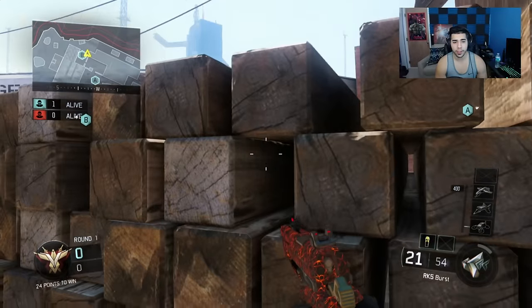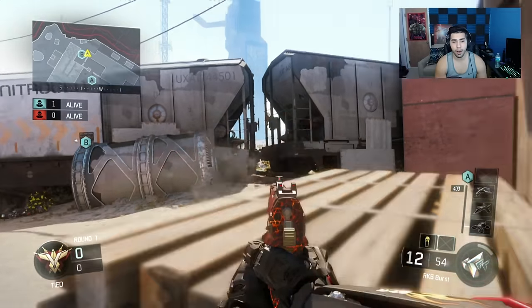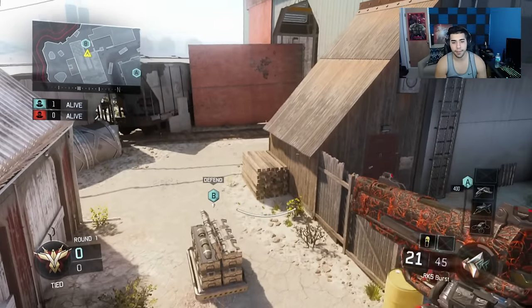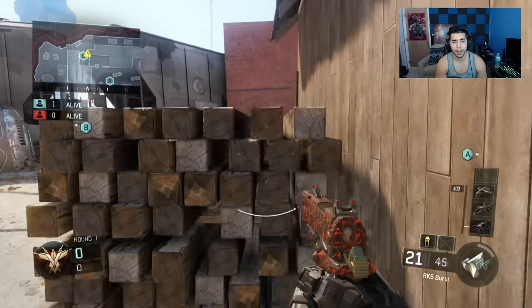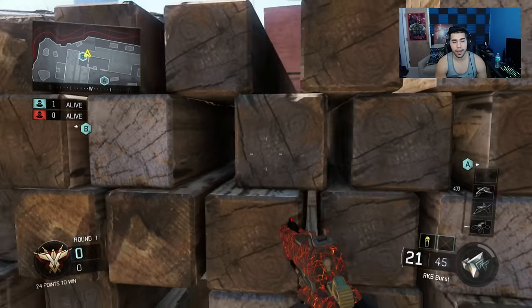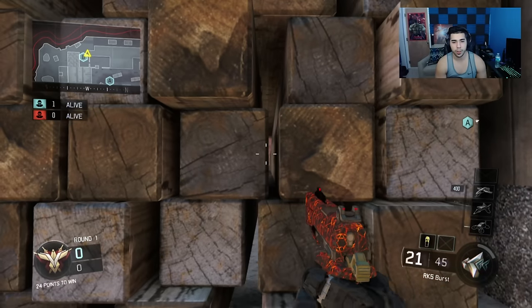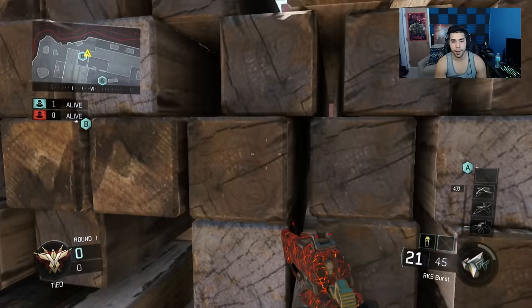Another spot people rarely ever use — I feel it's highly underrated — is this wood pallet right here. If you crouch, they can't see you. You can see if someone flies over you, and you can see through the cracks if someone's passing right next to you. You can run away or even go for a play after. If you're feeling a little unsecure, you can prone — still watch the cross. The only downside is you can't see jumpers, but you can still sound whore. I really recommend just crouching.